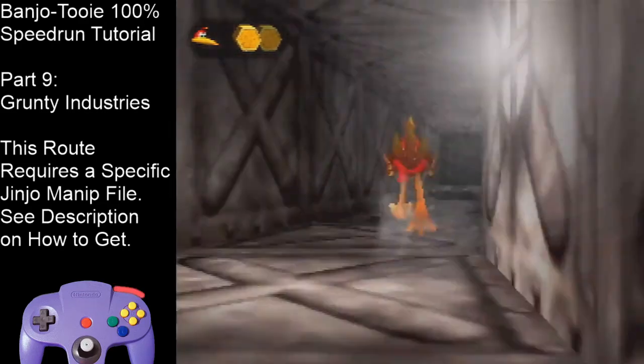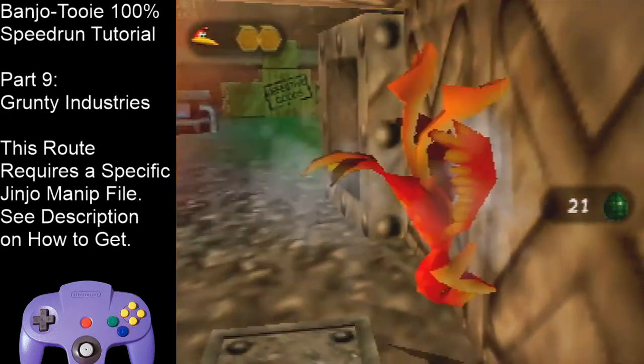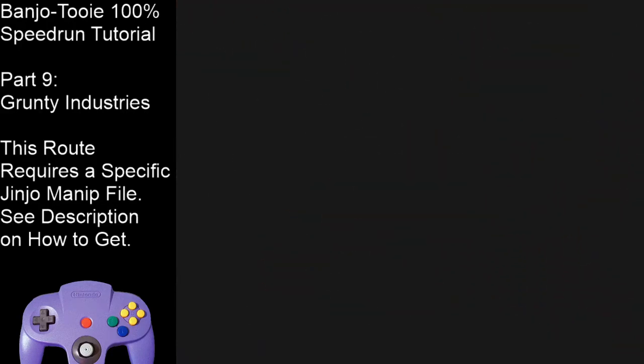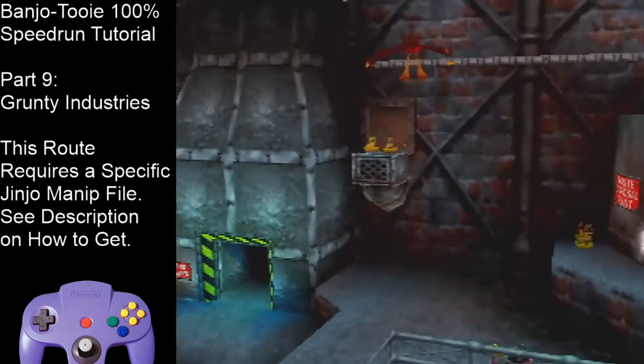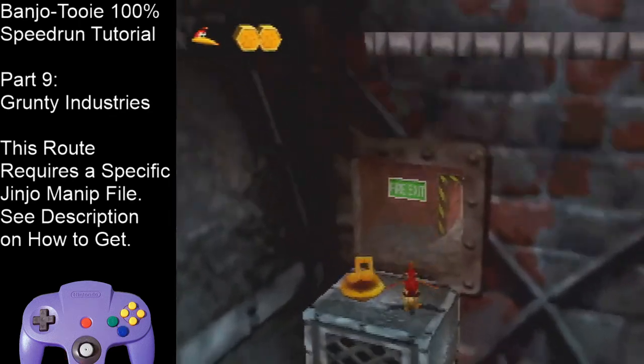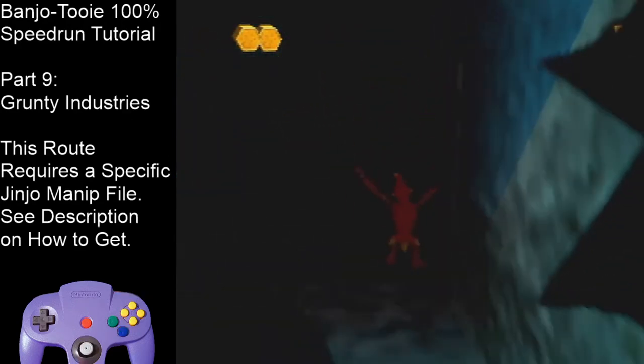Run through this tunnel, hit this switch, and death warp with the grenade. When you respawn, hold down-left and C-right. Run over here, Leg Spring up. Flutter, wing whack, glide, reset to get these notes. Fall down and enter the train station.